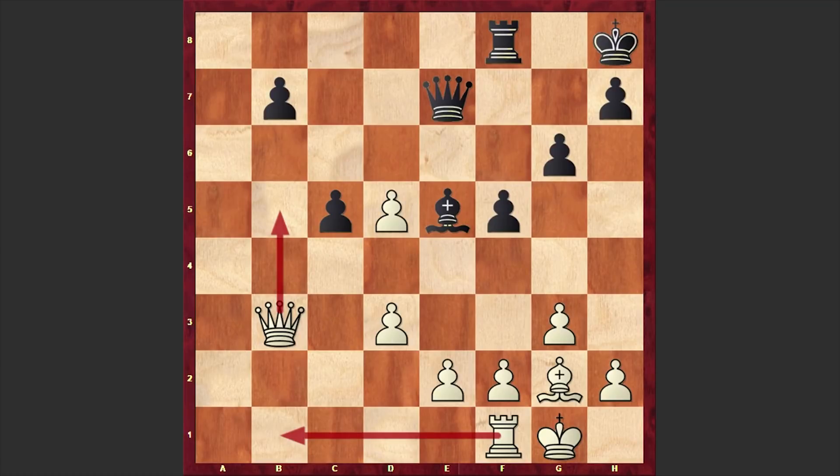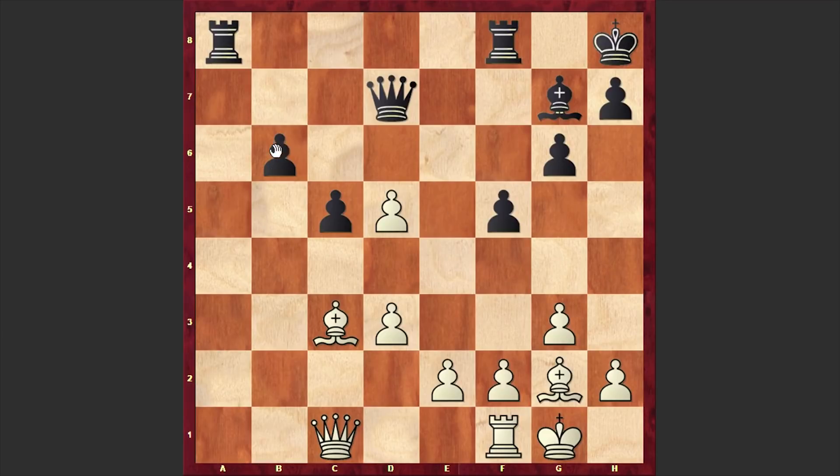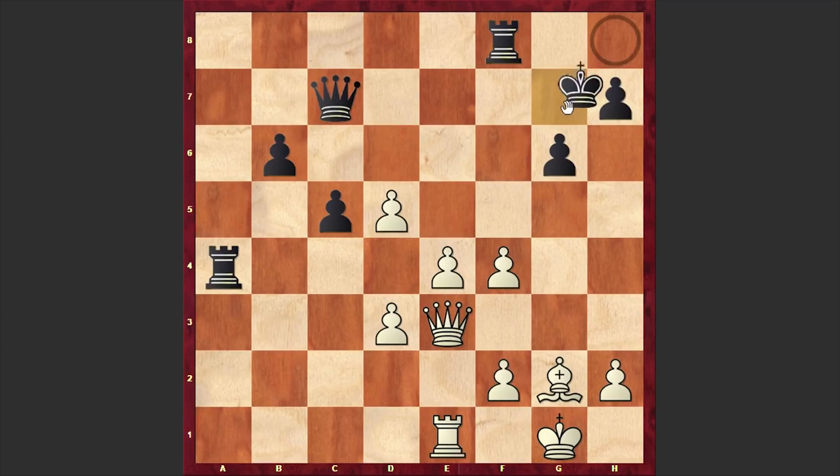In our game, after knight takes d7 we see queen takes d7 and queen c1, b6, e4 — there it goes. White will now get really very strong passed pawns in the center. f4, g takes f4 — black is making a temporary pawn sacrifice, and once the dark-squared bishops are also exchanged, black's kingside is becoming somewhat vulnerable. Queen g7, queen c1 — of course white is rejecting the offer of exchange of queens.